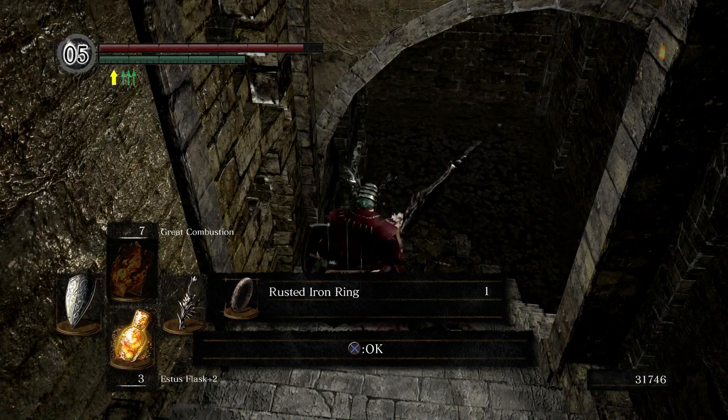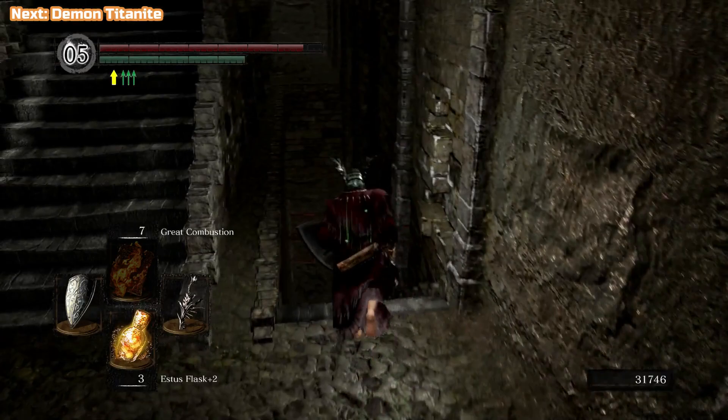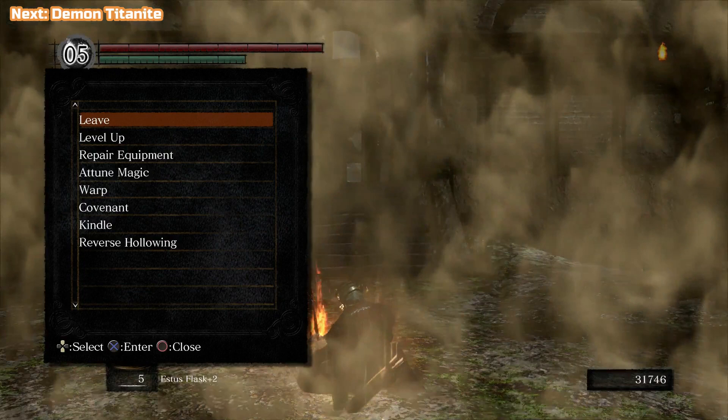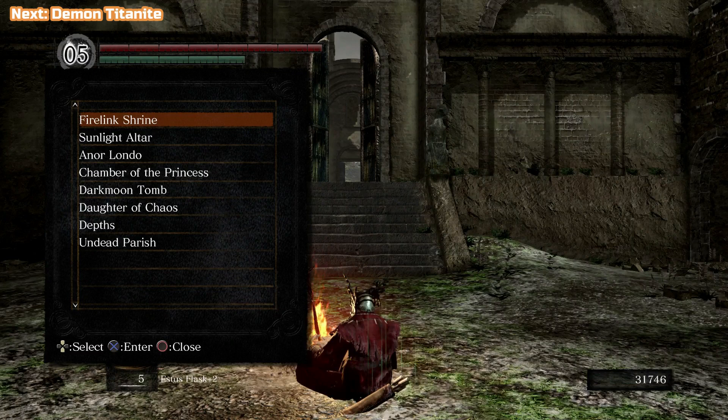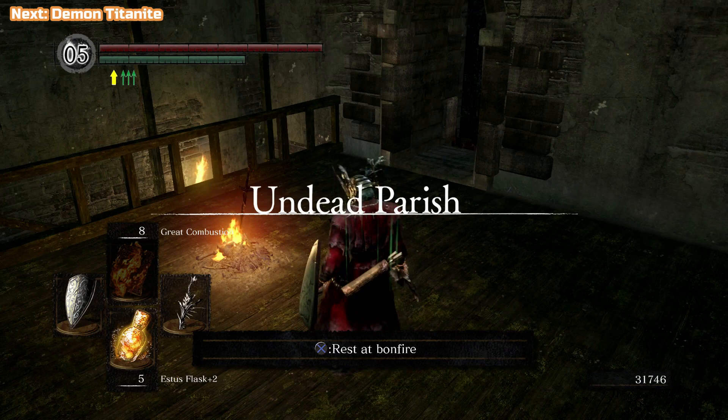We're actually going to a swamp in a moment — we're going to Sen's Fortress, dropping down into the area below where the swinging pendulum axes are. We're going to get a few more difficult enemies out of the way. If you warp here to Undead Parish, that takes you to Andre the Smith and the bonfire above him. From there we can go straight on to Sen's Fortress.